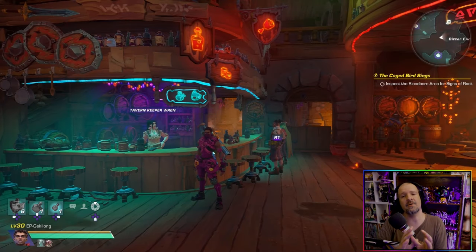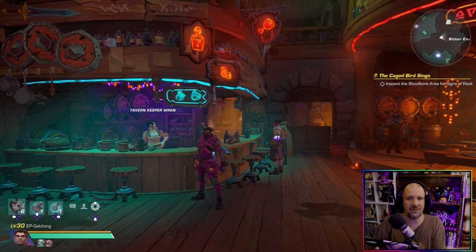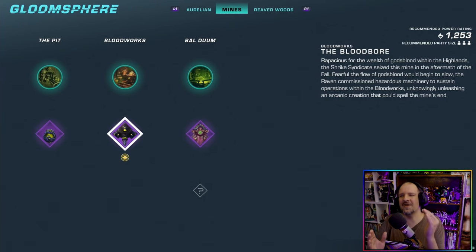To start off, there are a couple things we need to take care of before we start farming this item. First, we need to go ahead and talk to the tavern keeper and run through a whole storyline that is tied to Car of the Void. By taking part in those quests, you will unlock the ability to take on the brand new Blood Board boss, also called the Mining Machine inside Bloodwork — and that will be one of the bosses we need to farm for that weapon.